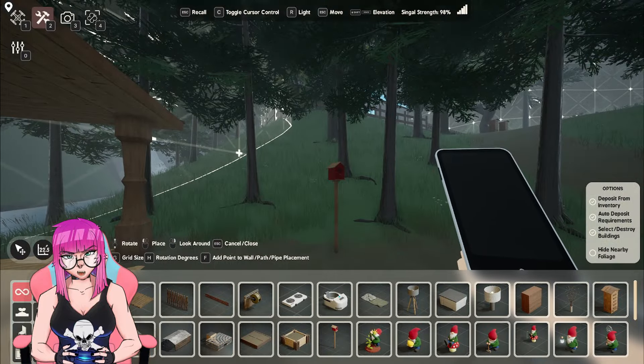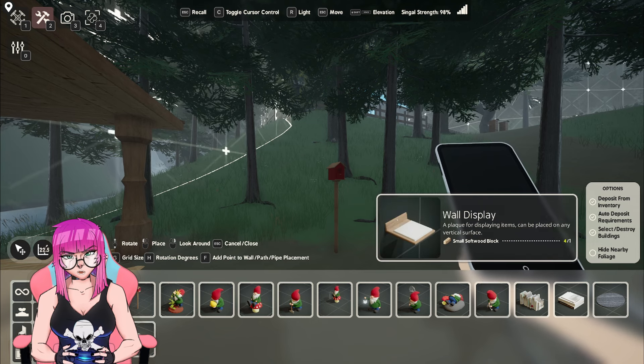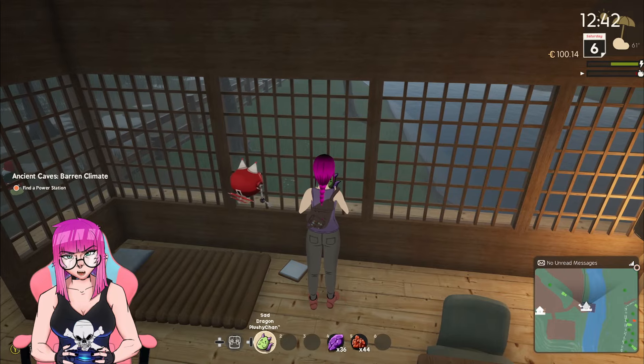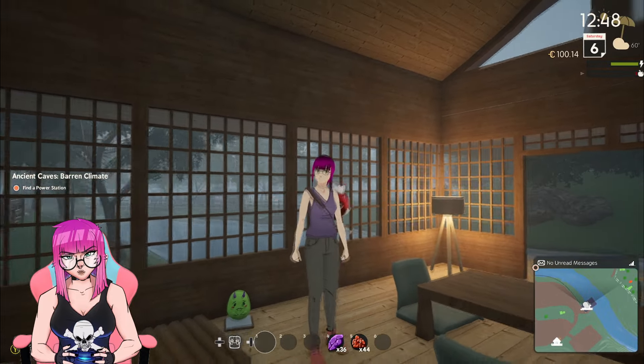Number two: you can display items like plushies you win from the claw machine, as long as you have a display shelf. You get the blueprint from Phillip at the woodworking store and you'll need a soft wood block to complete this. Once you have it, you can display plushies among other things as long as you have the display shelves.